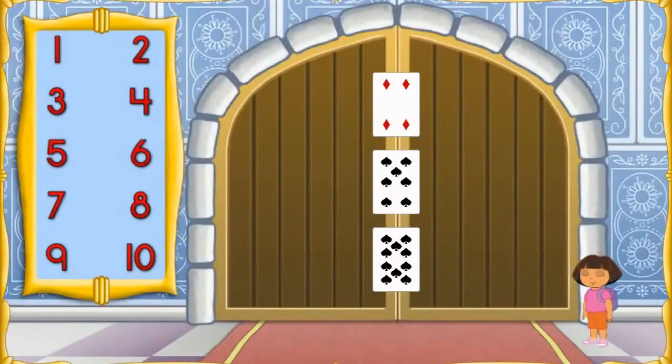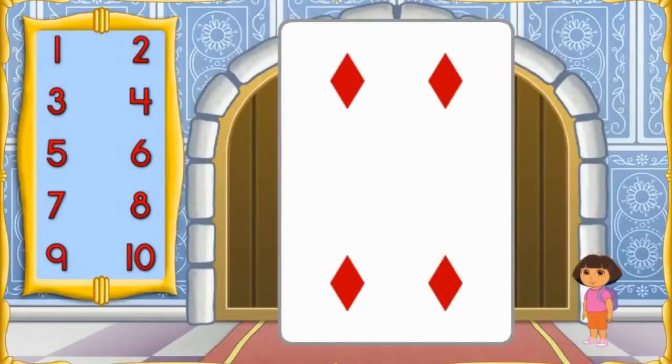We made it through the card castle! But the door to get out is locked! We need to figure out this magic card trick to open the door! Let's start with the first card on the door. We need to choose the number that matches the amount of shapes on this card! Click the number! Abracadabra! Perfecto!